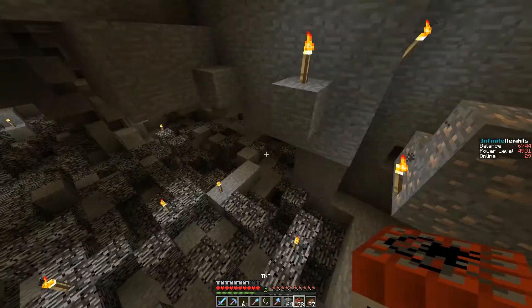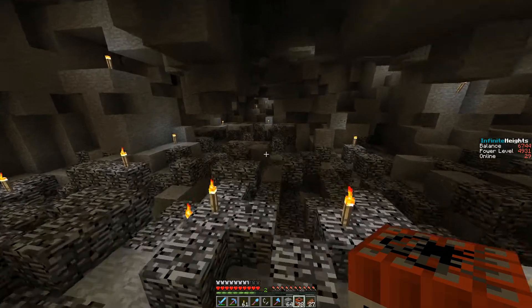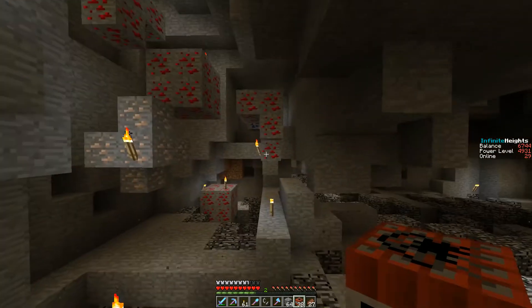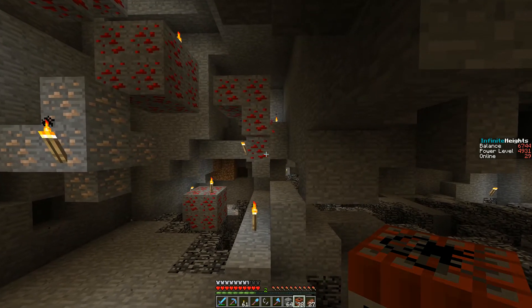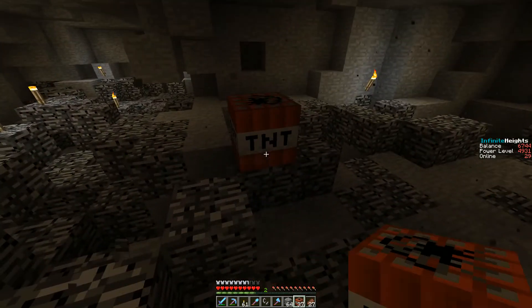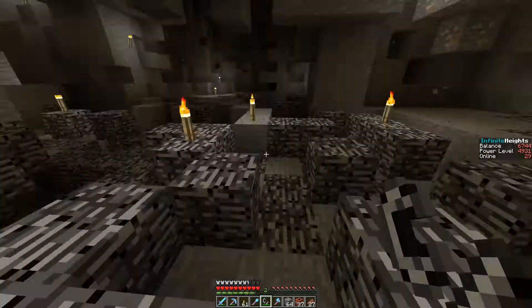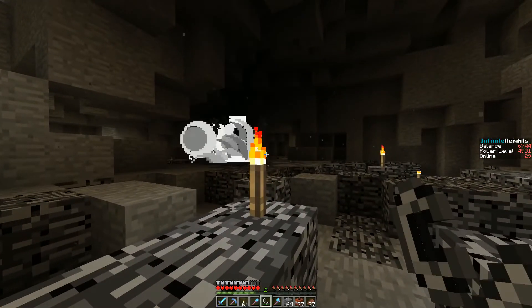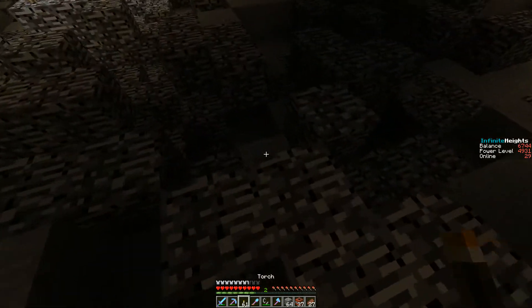So the way to use TNT for blast mining is where most people screw it up. They think because their blast mining is of a certain strength, you just place it, hit it with the flint and steel, and run away. That is not how you do it - that's mistake number one that people make.